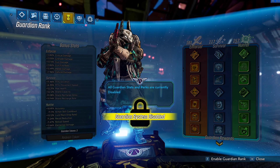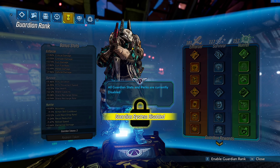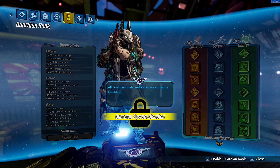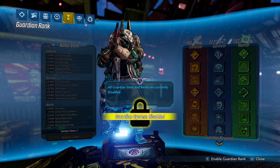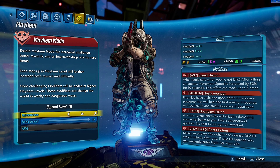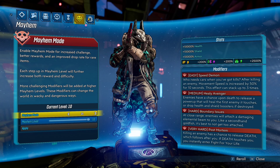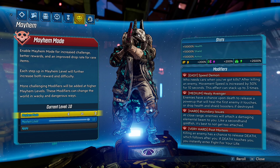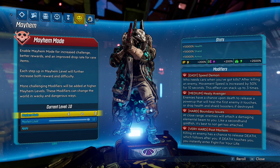As for Guardian Rank, I have it disabled. All my builds on this channel have Guardian Rank disabled — I like to test builds without all these buffs and perks, just flat-out vanilla damage and vanilla stats. As for Mayhem Modifiers, we are on Mayhem 10 with Speed Demon for movement speed, Healy Avenger because it's neutral, Boundary Issues because it's also neutral, and Postmortem because it's the only very hard modifier I can tolerate.